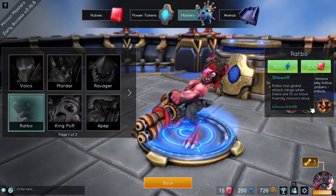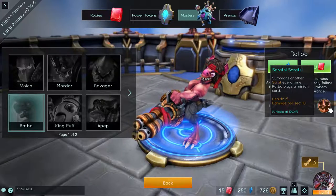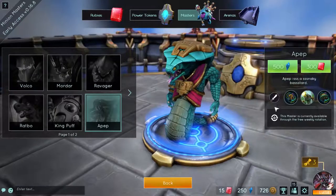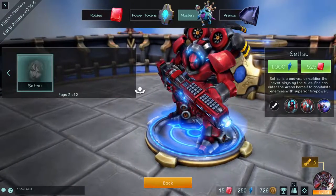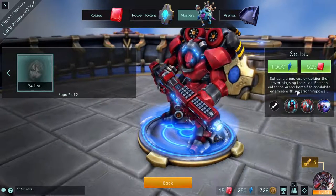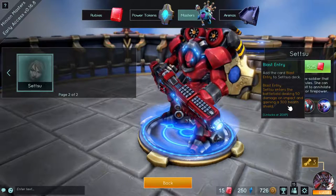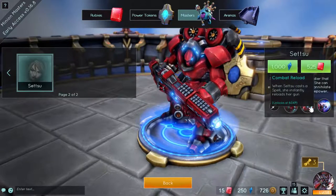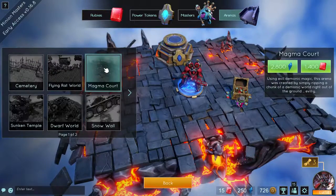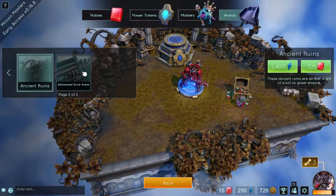Summon a Scrat every time Ratbo plays a minion card. Ratbo has global attack range when you have ten or more friendlies, and since he has his Gatling gun he can actually shoot pretty fast. And then summon another Scrat every time you play a minion card - if you get to the third one you'll play two Scrat every time you summon a minion. I have not tried Setsu yet but Setsu looks really awesome. Setsu is a badass ex-soldier that never plays by the rules - she can enter the arena herself to annihilate enemies with superior firepower. That's when Setsu enters the battlefield and deals 50 damage on impact, gaining a 300 health shield. You get different arenas: the cemetery, the flying rat world, magma court, sunken temple, the dwarf world, snow wall which looks really awesome, ancient ruins, and the abandoned Scrat arena.